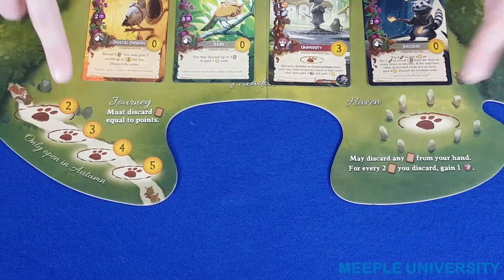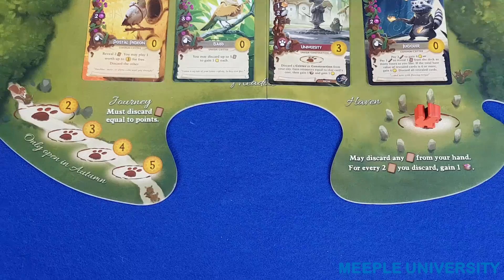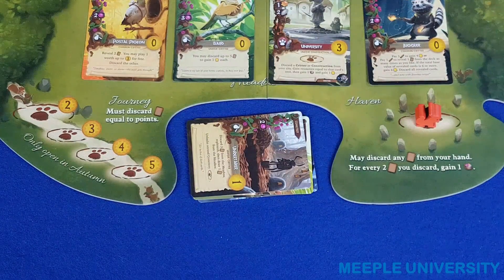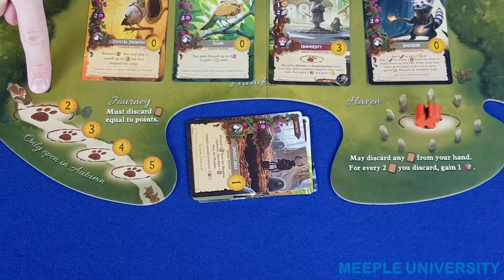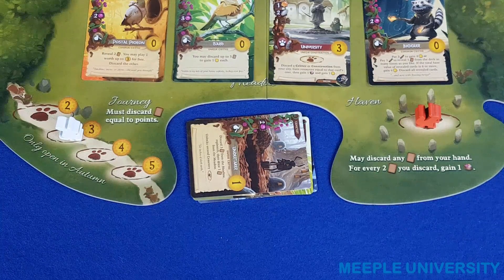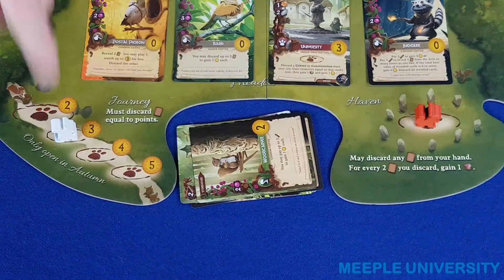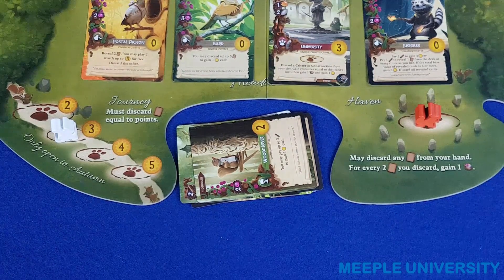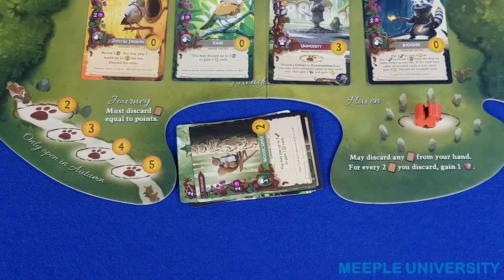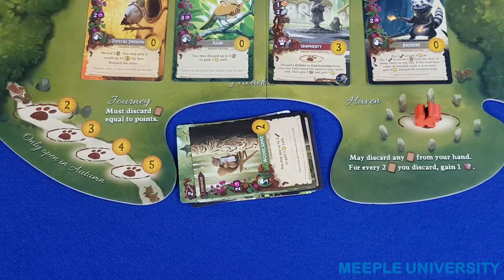These two action spaces allow players to discard unwanted cards for benefit. At the haven, the player may discard any number of cards and then gain one resource of his or her choice for each two cards discarded. The journey space is open only in autumn, which is the final phase of the game after you've retrieved your workers for the final time. The player may discard the number of cards matching the space on which he or she places the meeple and will leave that worker there until the end of the game, gaining that many victory points. Note that the three, four, and five spaces are single occupancy, and the two space is open where many meeples can go.